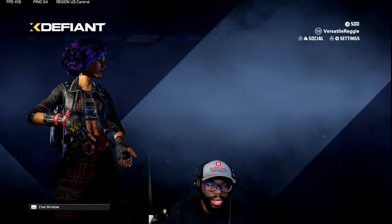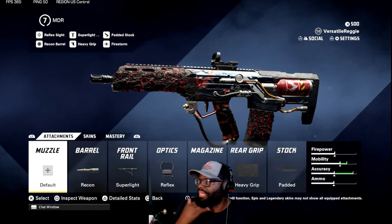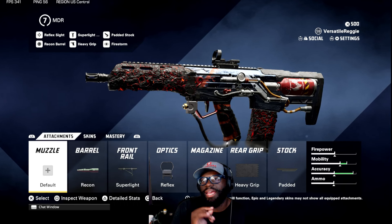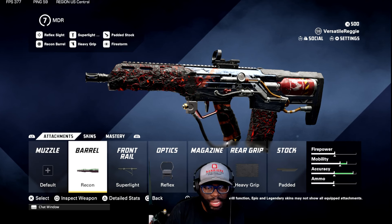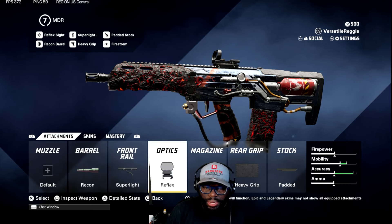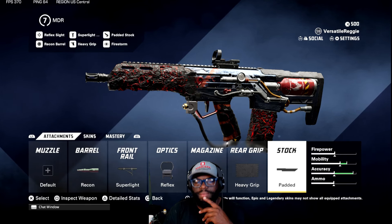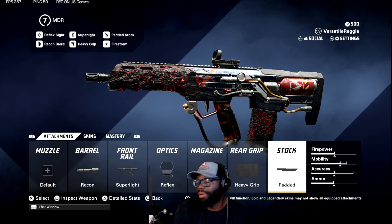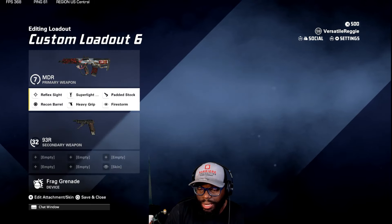Here's my MDR class. I just started using it because I'm trying to level all weapons to 100. So far I've got the AK-47 and ACR both to 100 — both gold. This is a fire MDR class: barrel recon, front rail super light, optic reflex, heavy grip rear grip, padded stock. I normally use this on a small arena map — it melts people very fast. And this is the camo you get for completing the battle pass, the very last item. The camo is fire.